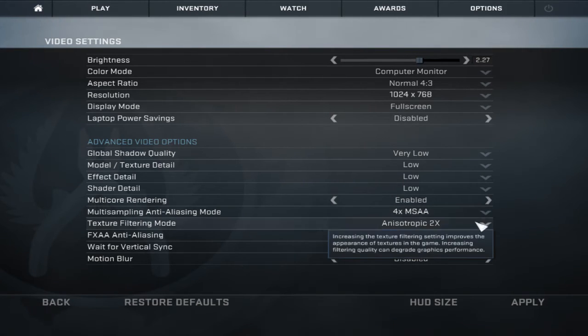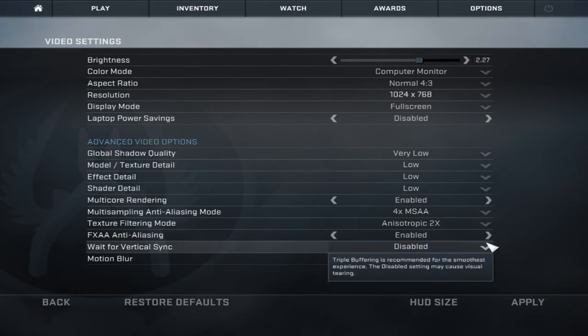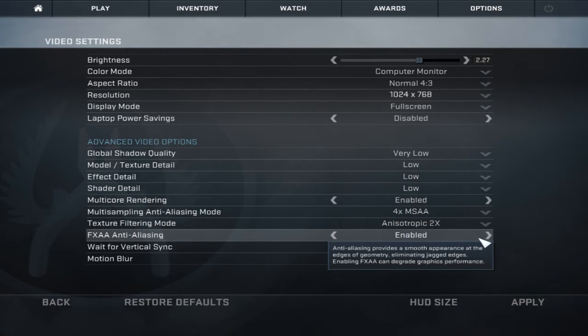You want rendering enabled because you have everything on low, so you want smoothness in the game anyway. Some of this is personal — I want the game to look at least a little good. For FXAA, you want that enabled.